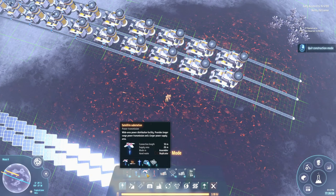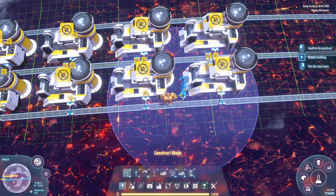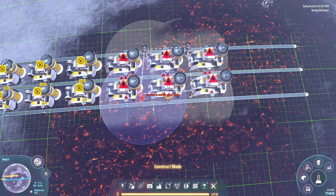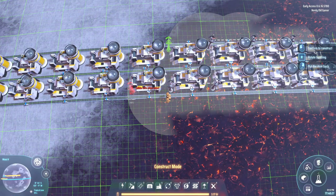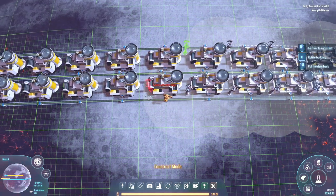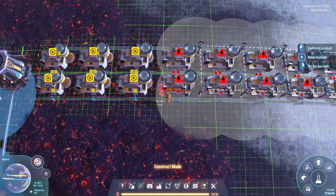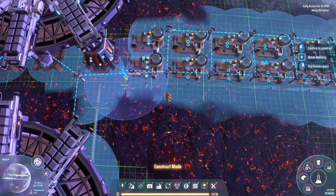Do we want to do these? I think the answer is no right now, because we quite simply don't have much power. We have around 180 megawatts of power on the planet now, and that's not going to cut it — certainly not if we waste power on having our power poles draining it. But they do look very, very cool.